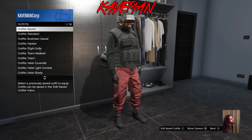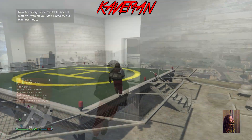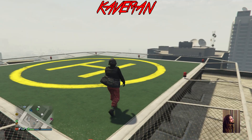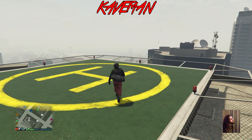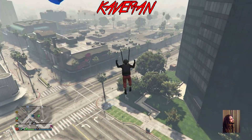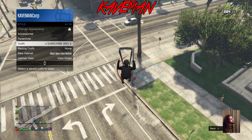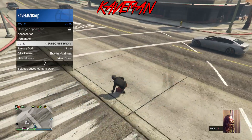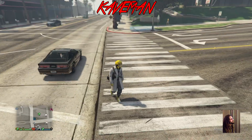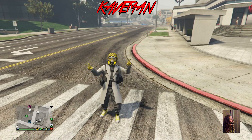Now we're going to transfer the duffel bag. Grab an outfit that has a duffel bag on, then go somewhere up high where you can jump off. Once you jump off, hit B or L1 and R1 to deploy the parachute and slow your fall. Open your interaction menu and hover over the outfit we've been working on. As soon as your character goes to take off the parachute, pick that outfit and it'll transfer over the duffel bag.